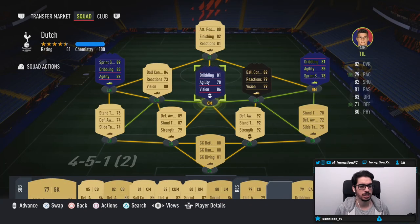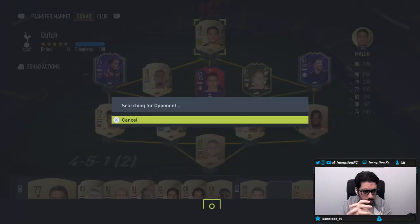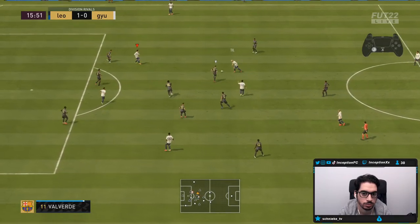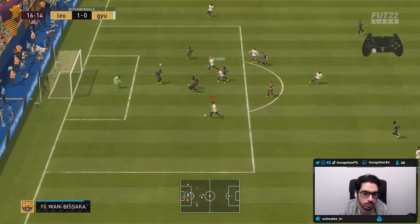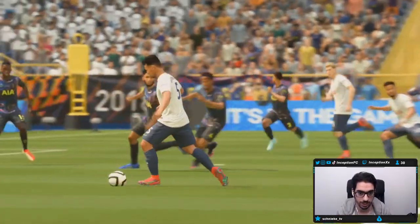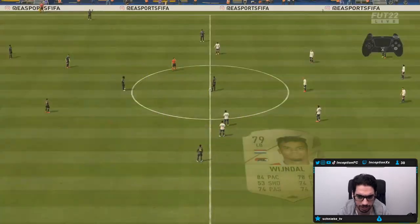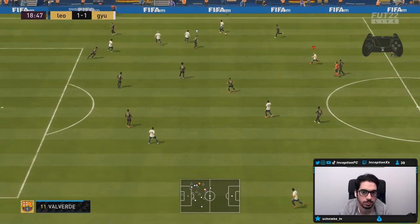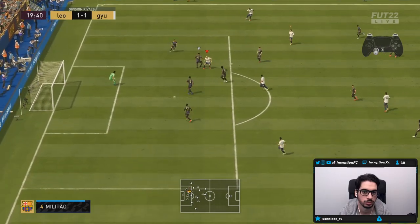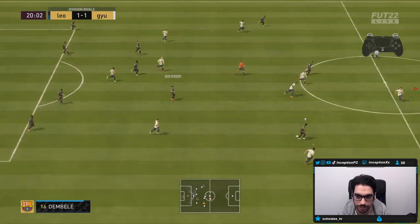He's in about an 82 or 83 rated squad right now. The SBC is around 17k. The servers actually went offline for a bit when they dropped this Player of the Month SBC at 12 o'clock, so we'll see how long it takes to find a game. Found a decent opponent with Joe Gomez in there. Till actually committed on the attack right there — he was pushing forward. What a finish by Cliver by the way.